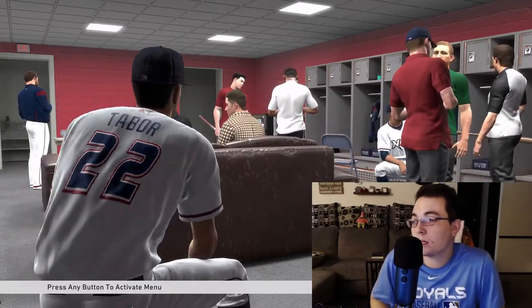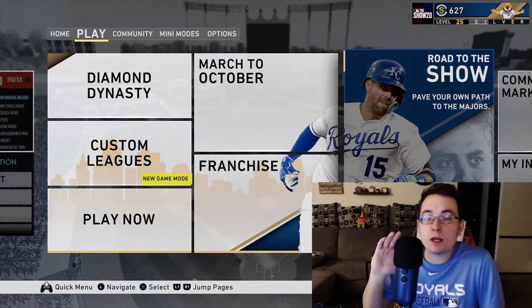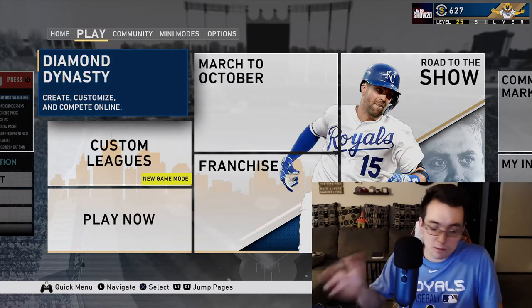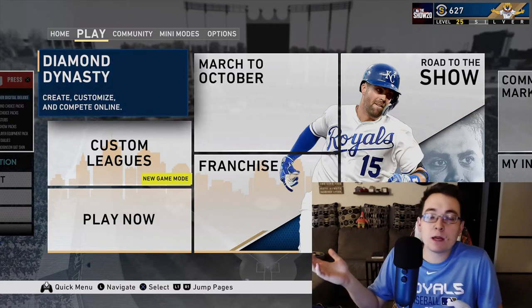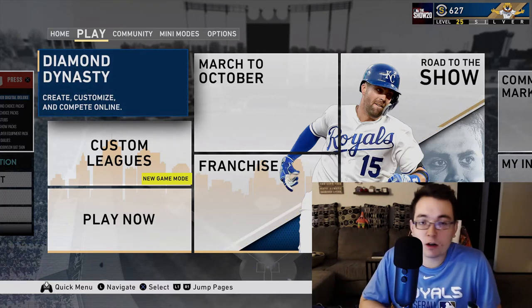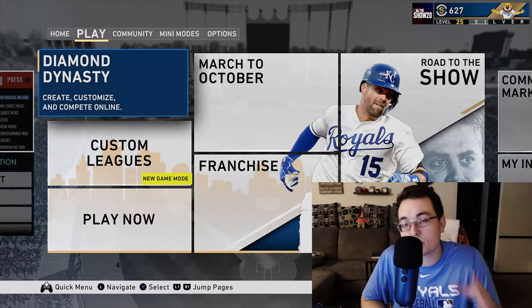A lot of people in Diamond Dynasty call their creative player something less personalized — it's usually just some kind of silly name, basically like an ultimate team player you create on the spot. Diamond Dynasty is basically like Ultimate Team in Madden and FIFA, or the MyTeam mode in NBA 2K — you're building your own custom team with cards in the game: legendary cards, flashback cards, live series cards. You're essentially building the ultimate team in Diamond Dynasty.